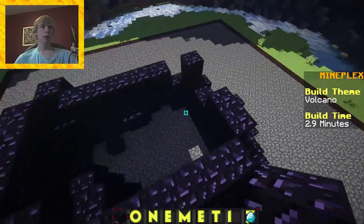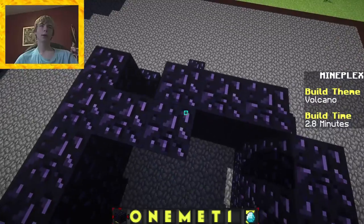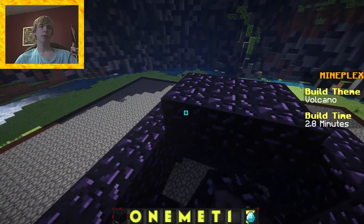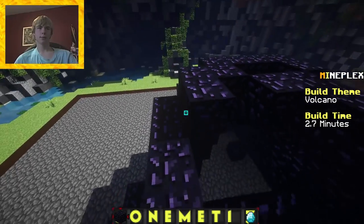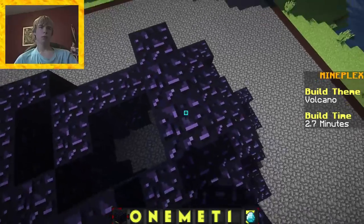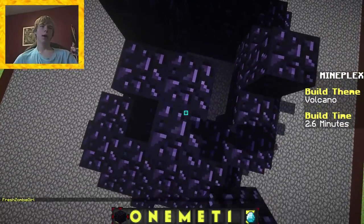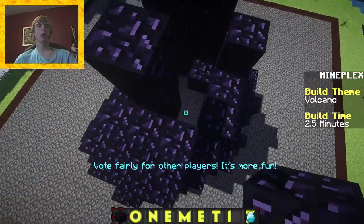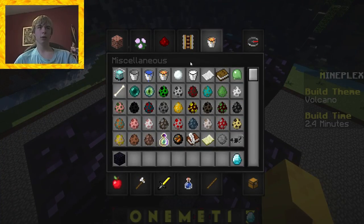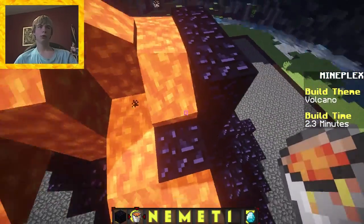Three minutes. Doing pretty good, feeling pretty good. There we go, keep building it. There are a few particles I want to add — an explosion particle. Okay, that's good enough. Now what we're gonna have to do is get a lava bucket and just start placing lava everywhere around here, which is looking good.